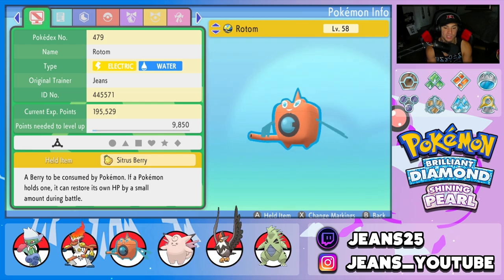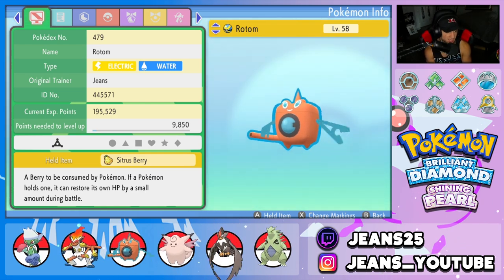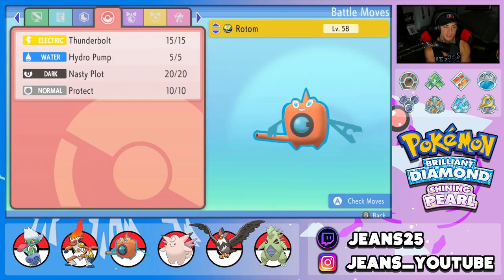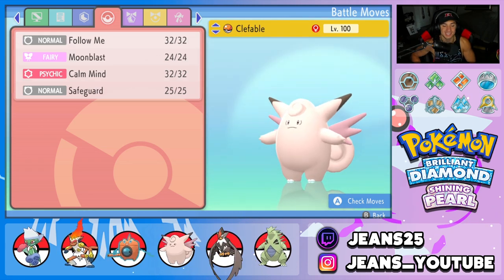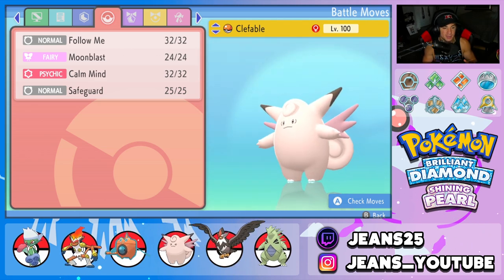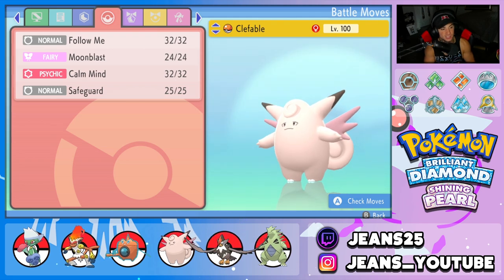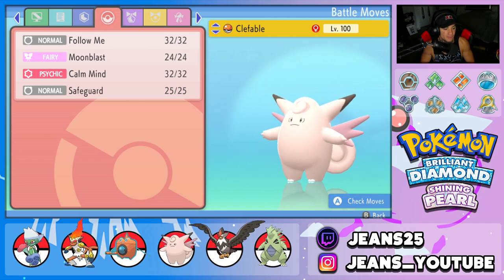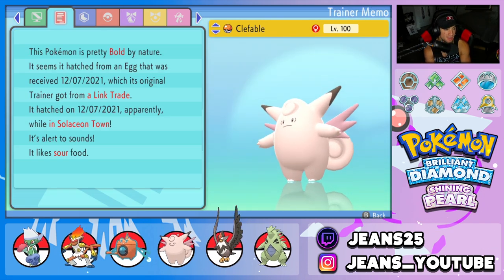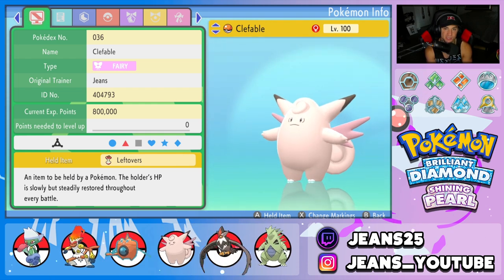Third Pokemon on the squad is Rotom Wash — definitely one of the best water types in the game. It's got Citrus Berry as its item, Levitate as its ability, and a moveset of Thunderbolt, Hydro Pump, Nasty Plot to set up, and Protect. Fourth Pokemon is Clefable, a great support mon because it learns Follow Me and is super bulky. Its other moves are Moonblast, Calm Mind, and Safeguard to protect from status conditions. Ability is Unaware, item is Leftovers to recover HP every turn.